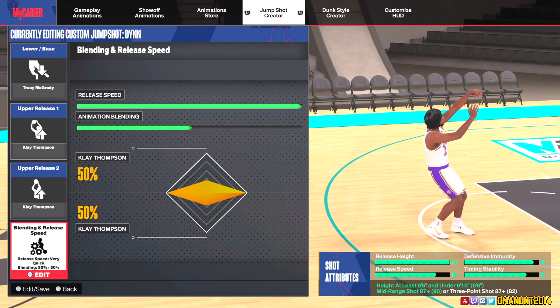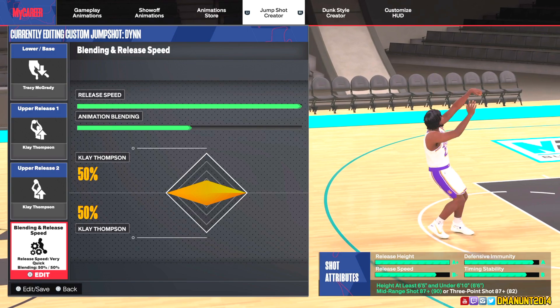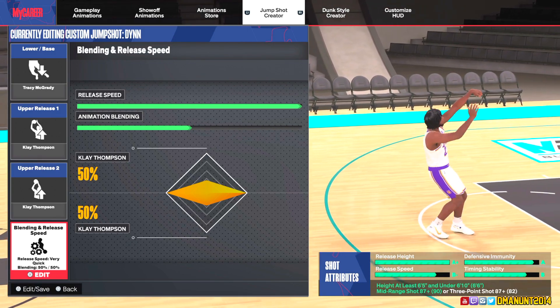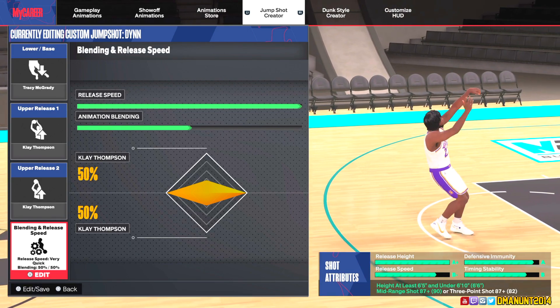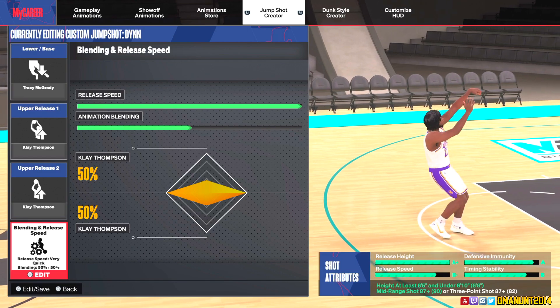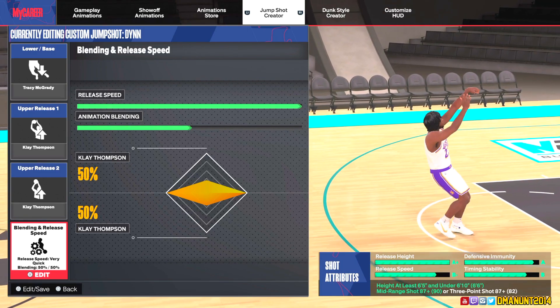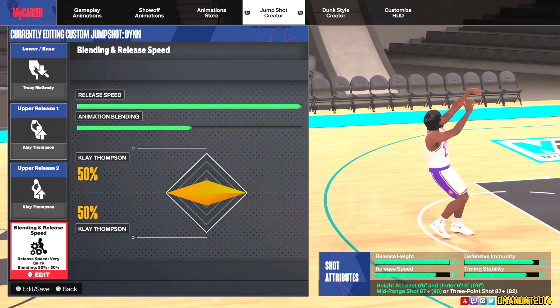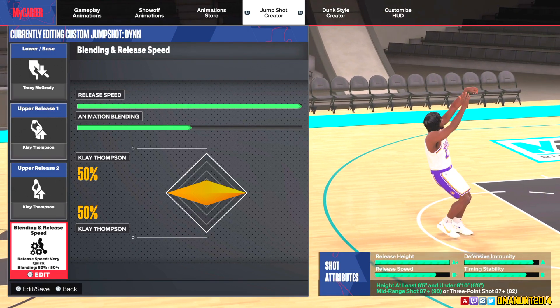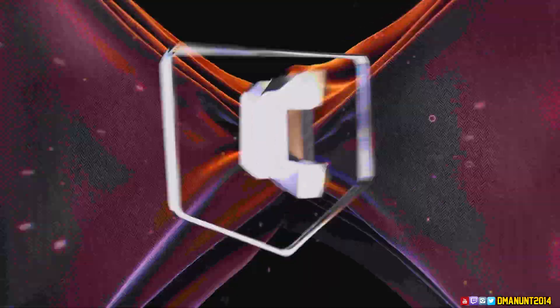The defensive immunity is an A and timing stability is a B. Your mid-range shot has to be at least 87-plus, or your three-point shot has to be 87-plus. You also have to be taller than 6'5" and shorter than 6'10". This is perfect for those 6'6" builds with high shooting attributes — if you equip the TMac base you'll be shooting over everybody.